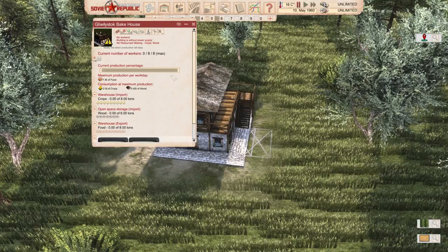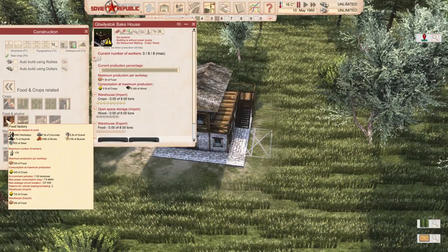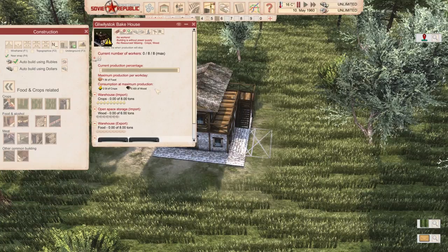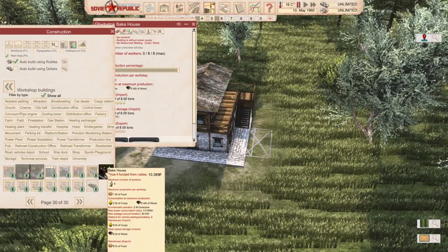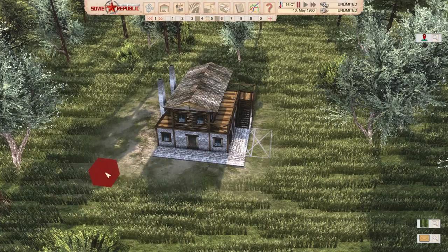It requires half as many workers for the same productivity. It requires 8 people, while the vanilla bakery requires 170 workers to produce 20 tons of food, while this one requires 20 times fewer workers to produce 10 times less food, more or less. It does require wood, which is going to complicate supply. Now, this modded building is huge compared to vanilla. Price-wise, it requires 10,000 rubles — which is actually quite expensive for a building of this size, plus 70 tons of gravel. I think it's quite realistic, especially if you're starting really early. Check out the link in the description for this mod.